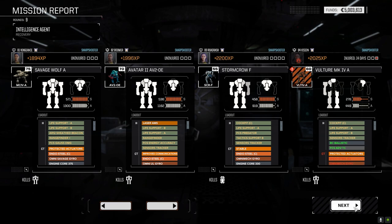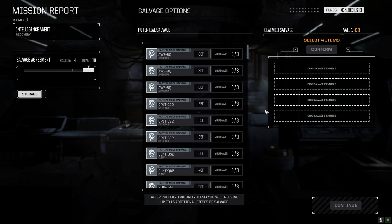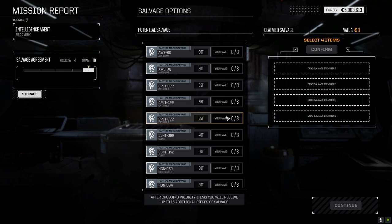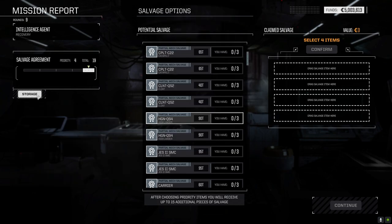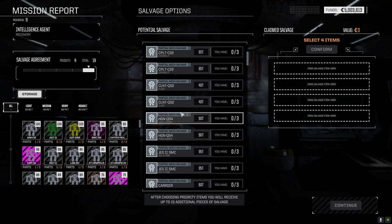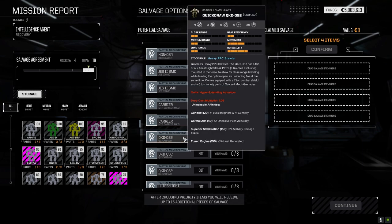If we were hunting medium mechs the Rotary 5 would probably be fine but once you get into the heavier realm it's just not doing the output that you need. A pair of Ultra tens on this thing would probably be good against heavy mechs. You want to contest this? Yeah you can go screw yourself man - I need parts baby. There's a full Catapult, full Awesome. I'll need two parts of the Highlander - we don't have anything to match it.